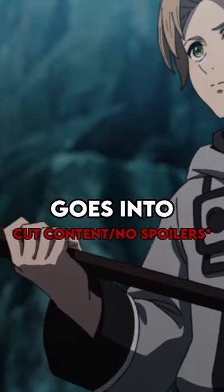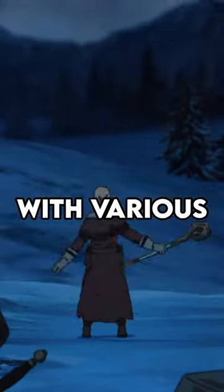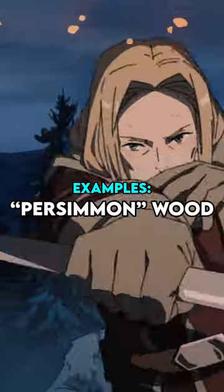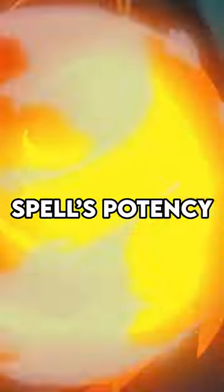Did you know that in Mushoku Tensei, there's more that goes into making a magic staff? A staff's rank depends on the wood and stone at its tip, with various kinds of wood having affinities for specific magic. Fire and earth match with persimmon wood, while water and wind match with pagoda wood.